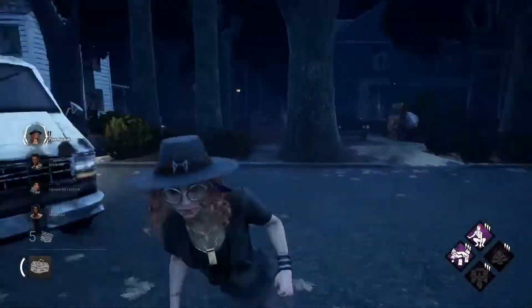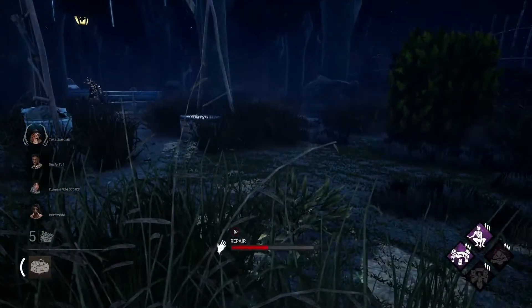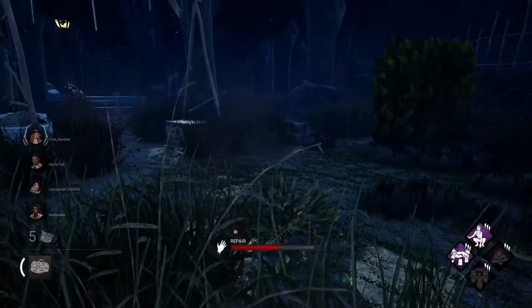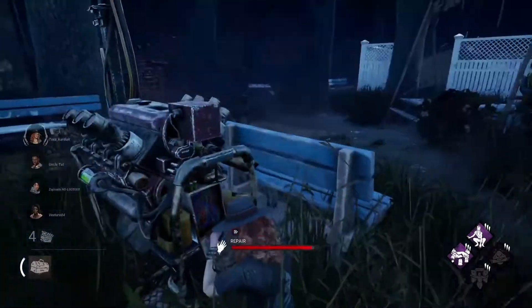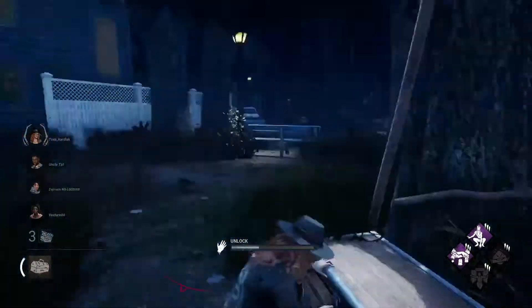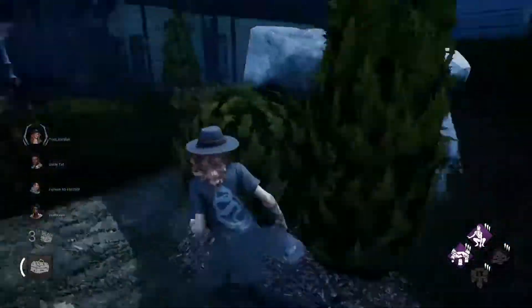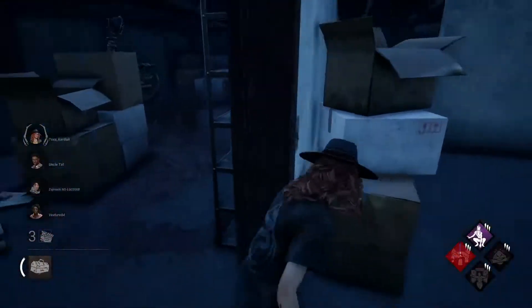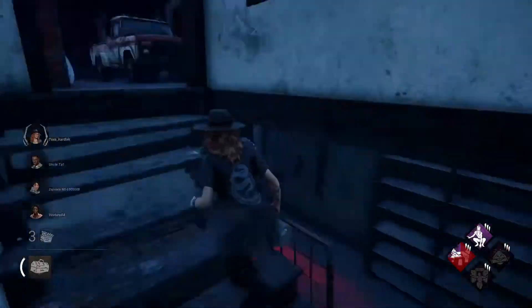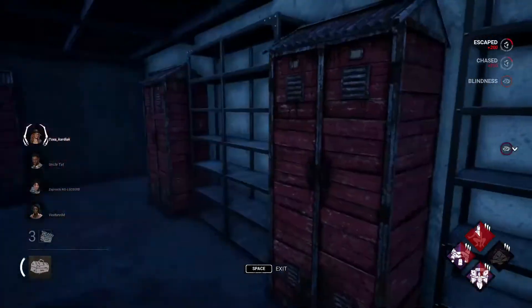I was just looping her a bit to see how she played as a killer, which is typically what I do when I play as survivor. I had to be careful with her power because she could easily attack me if I'm not careful. To counter her, instead of looping her again I went outside the house window to avoid trouble, as the crows can go through walls but can only damage me if she hits me with her power.